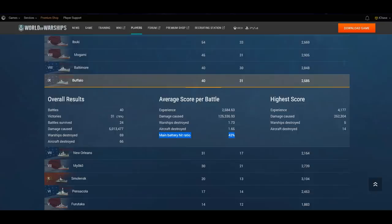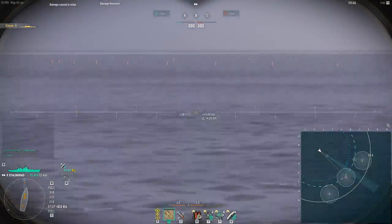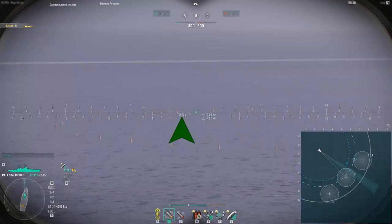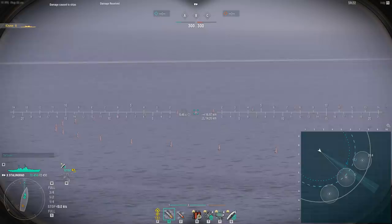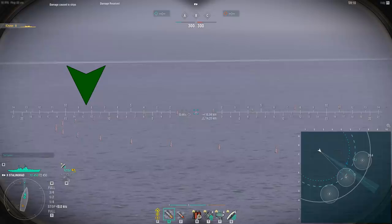So here we go in-game with the Nomogram Classic crosshair. As you move your reticle up and down, the horizontal line scales accordingly. From the full alternative interface you'll see the shell flight time to target — for example, at 16.98 km the shell flight time is 8.46 seconds. This is very useful information for placing your aim on the correct point of the reticle.